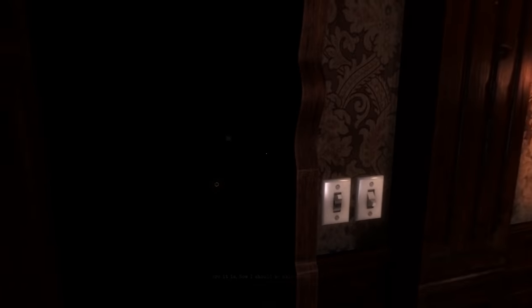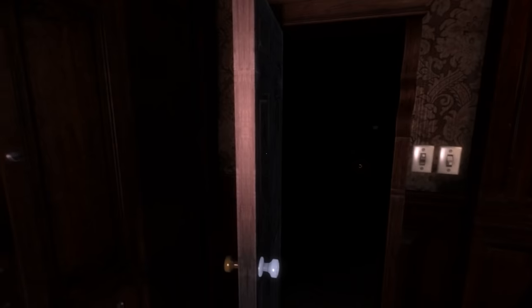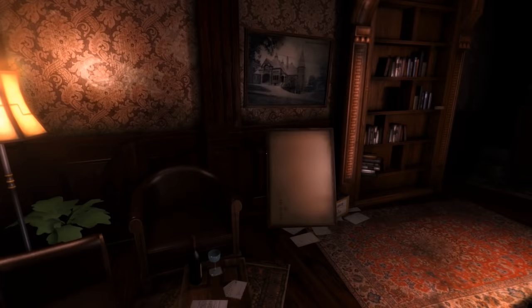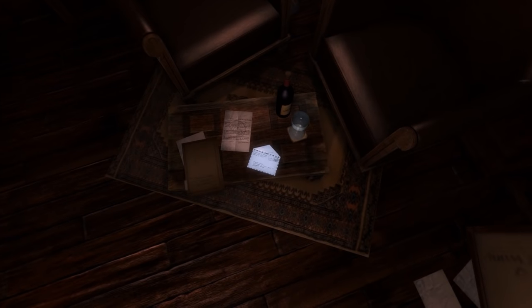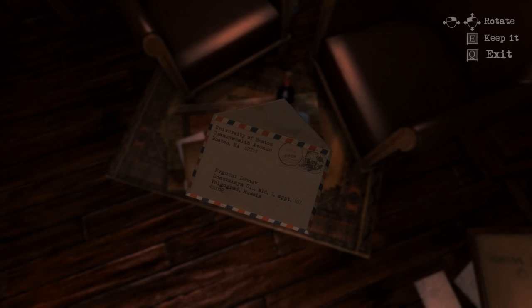Okay. Wow, that's a very dark room. I don't even think we've tackled half of the stuff in this room yet. So, before we go anywhere else, let's just stick to this room. What have we got down here? There's an envelope here to... Evgeny Leonov? Donetskaya? Volvograd in Russia? Is that my name? Is it to me? I'm going to keep it.